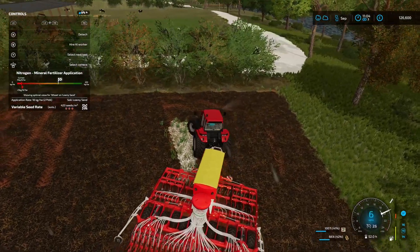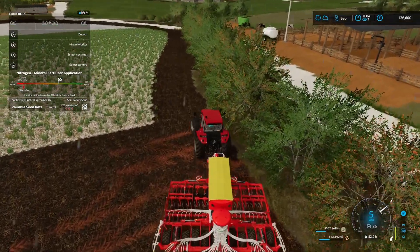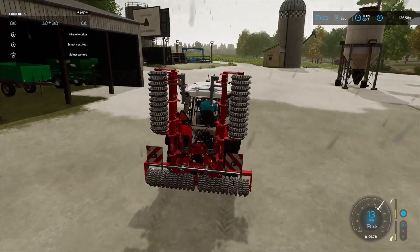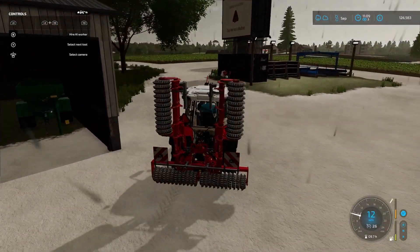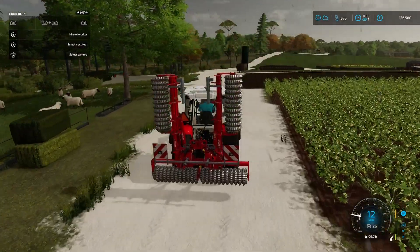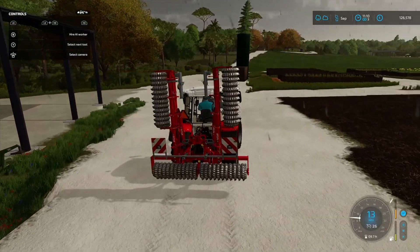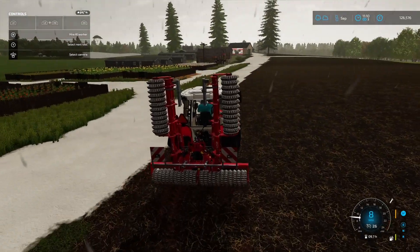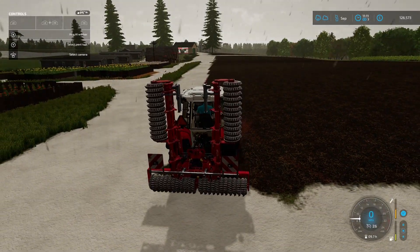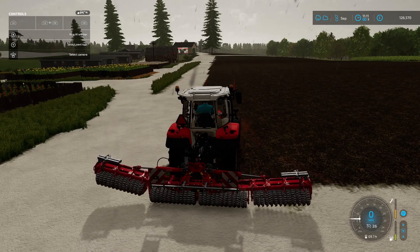That's all just about done. We'll get this onto a worker and then I think we'll go and start the rolling of the bottom field — or the home field, or field number one, or whatever I'm going to call it. It just seems so unimaginative to give them numbers, but that might be the easiest. In any event, we'll get the roller going and put that onto a worker, and while that's going I think we'll go and start putting in the spinnery.